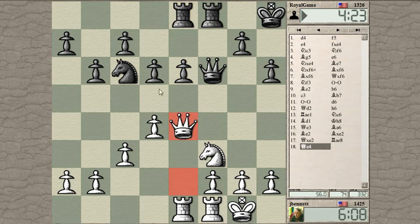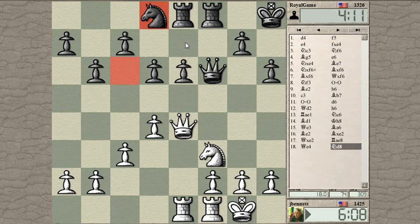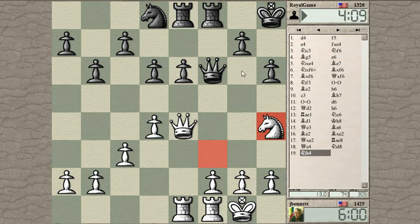Maybe he plays d5 in response to that, which makes the e-pawn permanently backwards and weak. If he moves the knight to d7 or e7, then I could take the pawn. Since he went there though, now I have knight to h4 threatening check. He can block that.